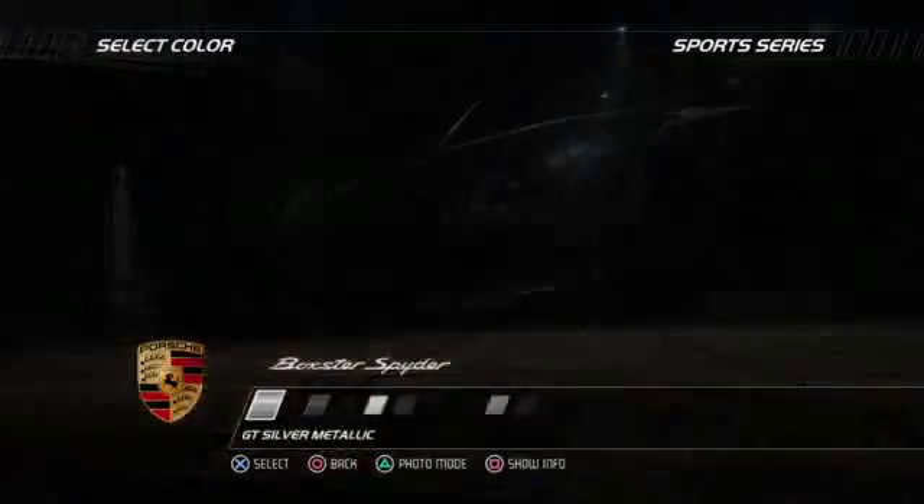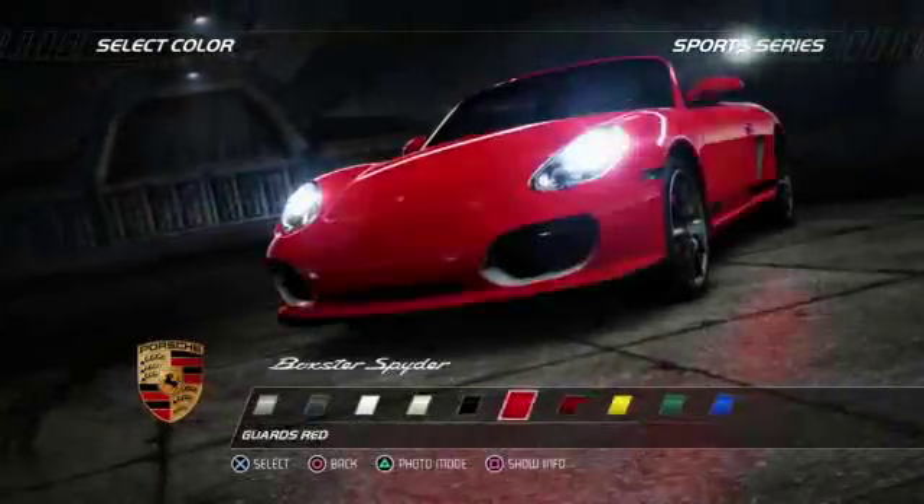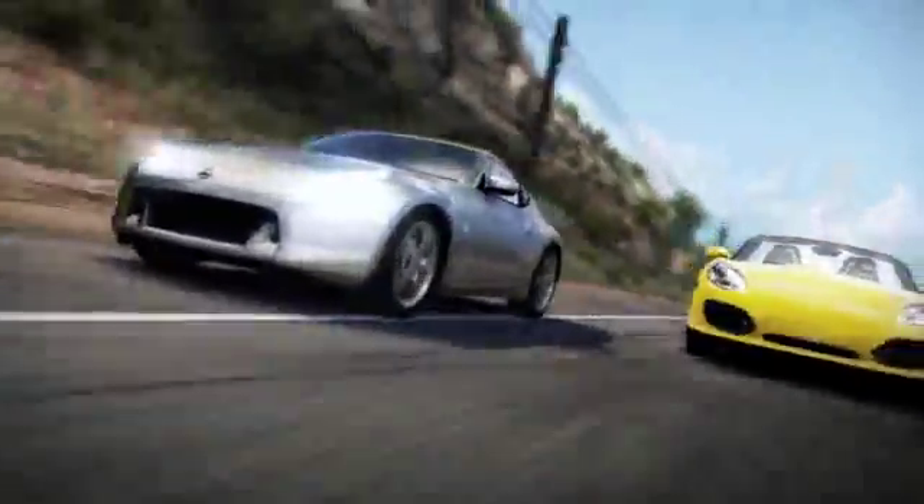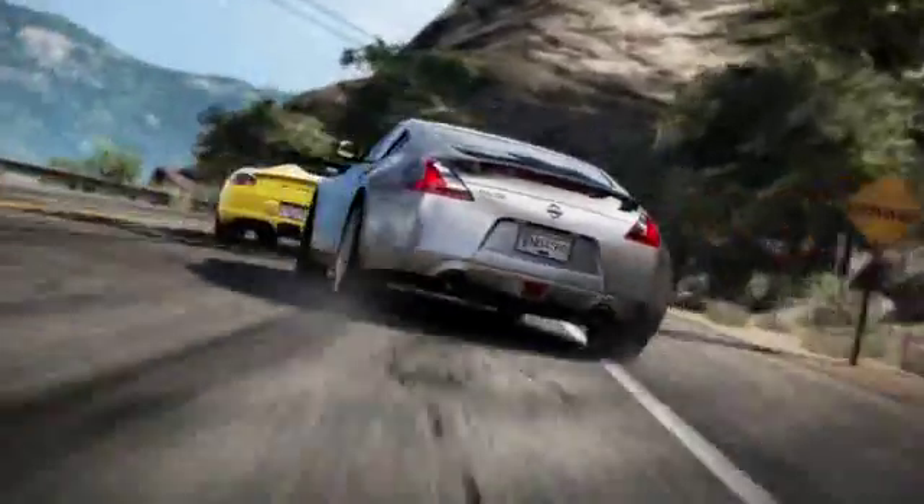You get to play as a racer and drive cool convertible cars, one of which is the Boxster Air Spider — actually one of my favourites. You're driving along coastal roads, very winding, heavily inspired by the PCH. It's all set during bright sunshine and it's a really cool way to open up the game.